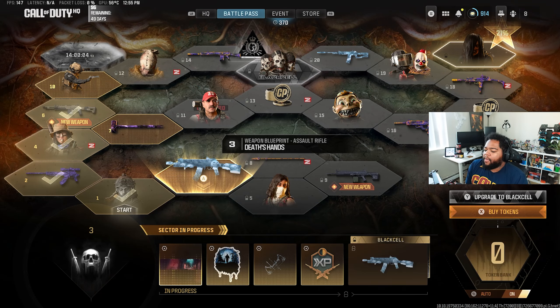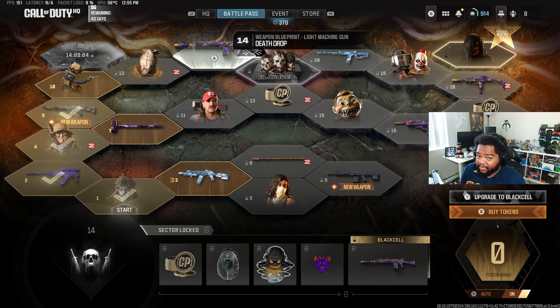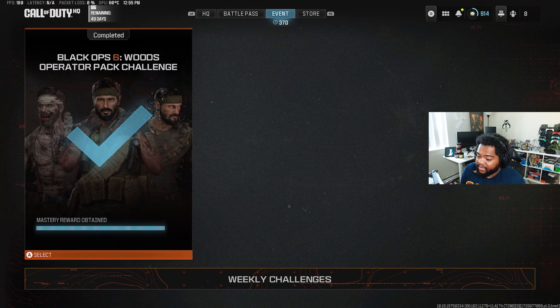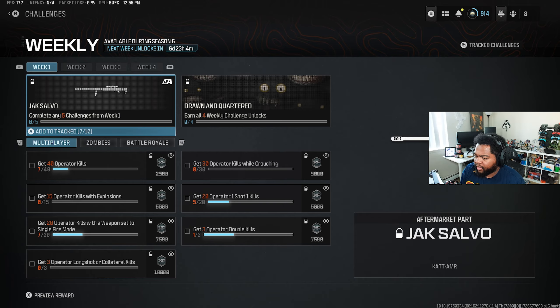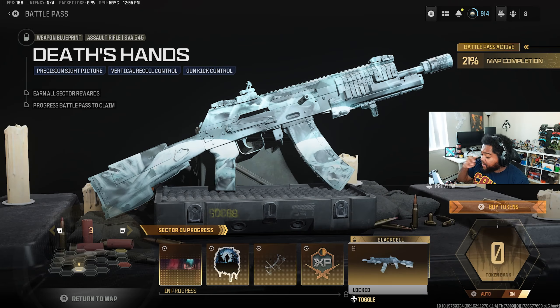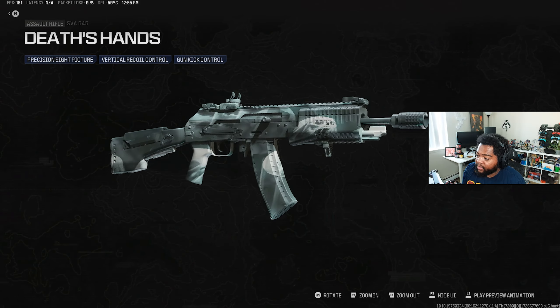Alright, what's up YouTube, it's Jay here. Modern Warfare Season 6 is here. The battle pass is 49 days long - this is a very short season by typical standards in Call of Duty. Even the weekly challenges are only four weeks long, which is crazy.